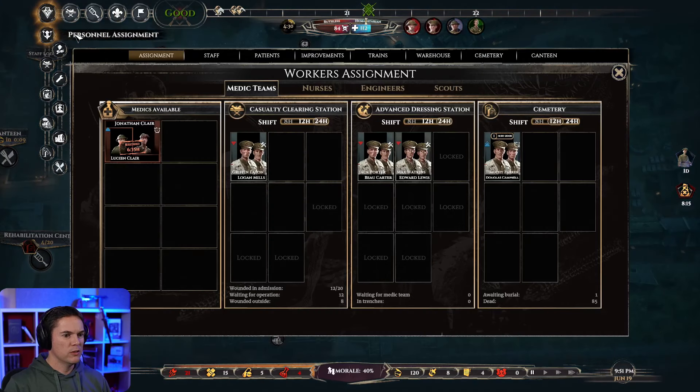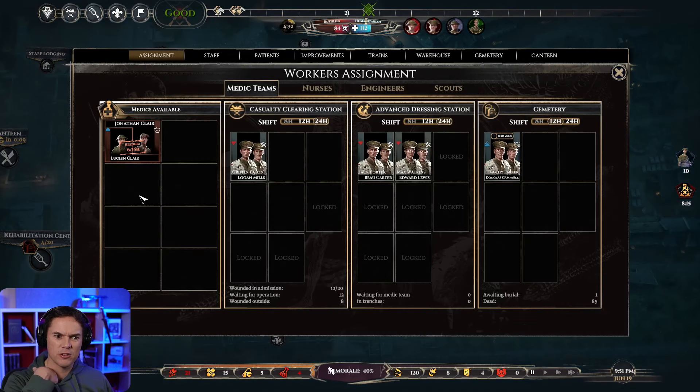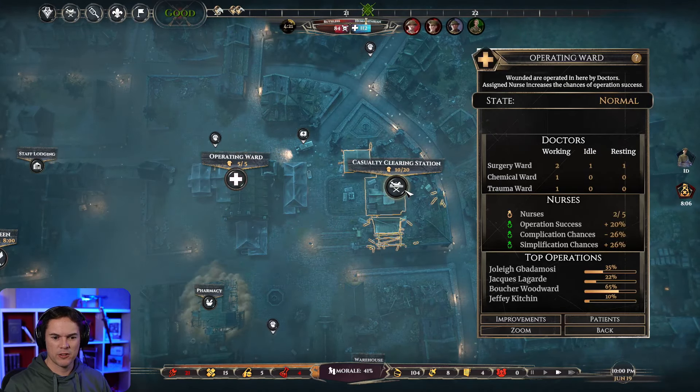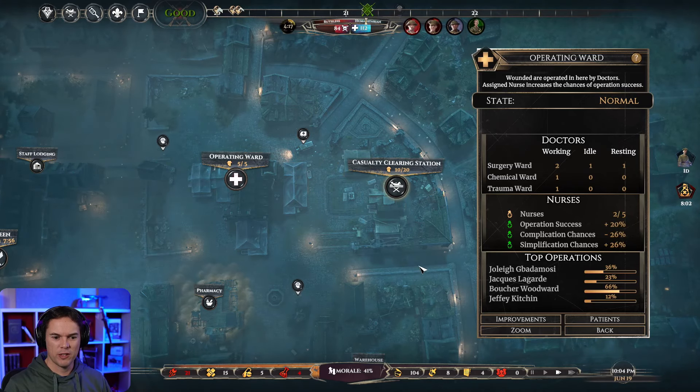I'm hoping by chapter two when we hit the 21st of June they're going to give us a ton of rewards or resources or something to help us. That's going to give us some new materials which we need to start producing. We need to upgrade the alcohol production to keep up with the pharmaceutical demands going into the next chapter.